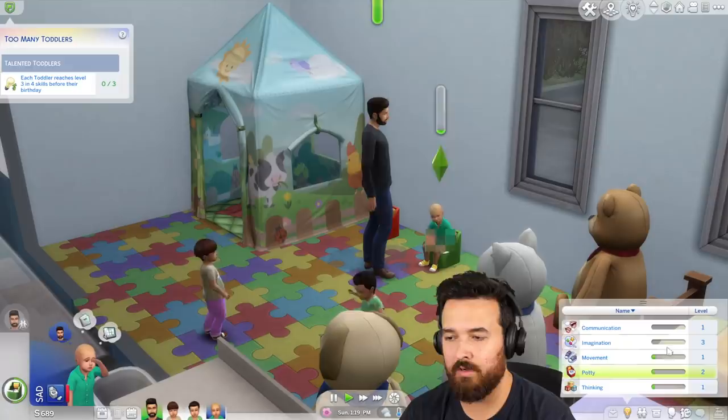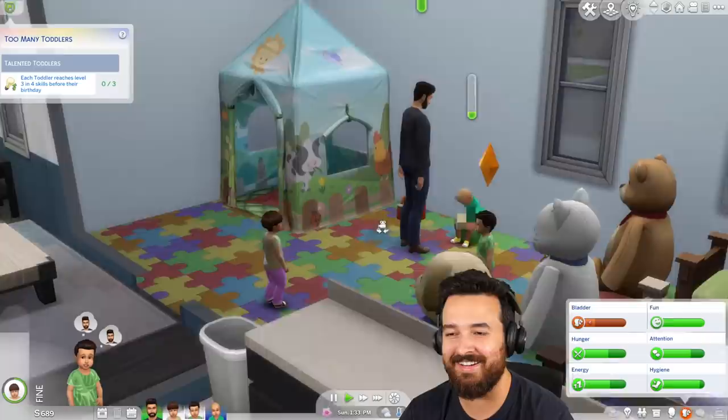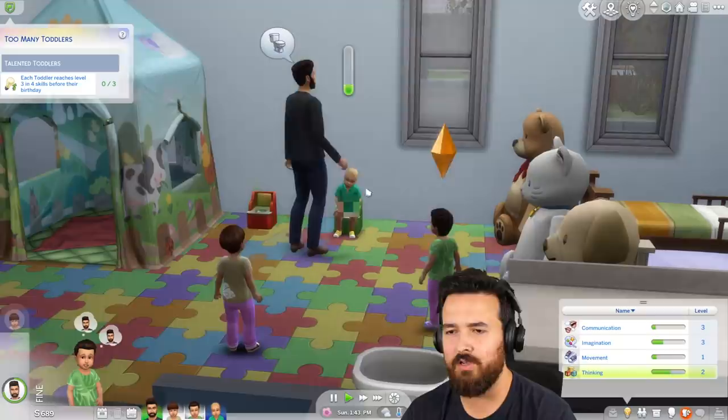Potty level two — yeah, let's go. How long in this interaction? Bussin actually needs to go to the potty. Thinking level two — sweet. You actually kind of need to go. So these two are just watching everyone in the room, just back and forth. Hmm, not quite sure, maybe I watch a little bit more.